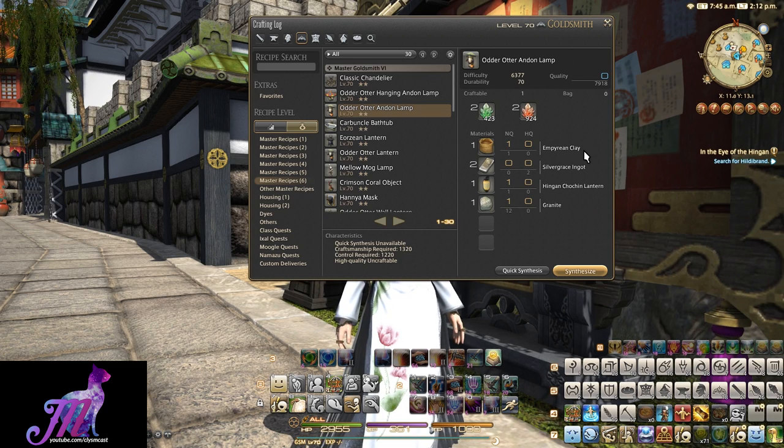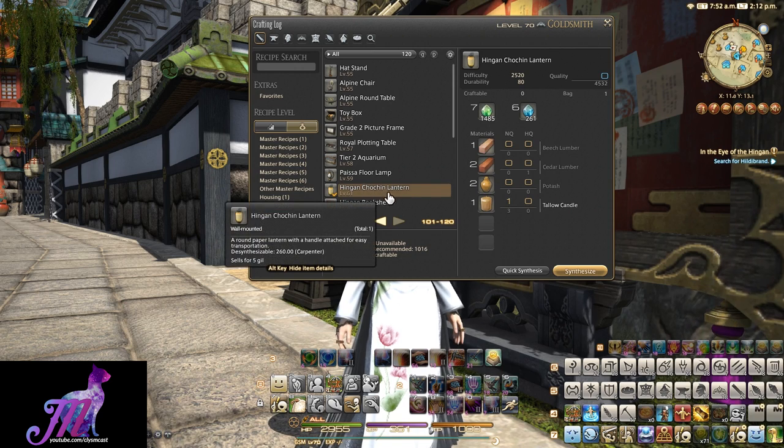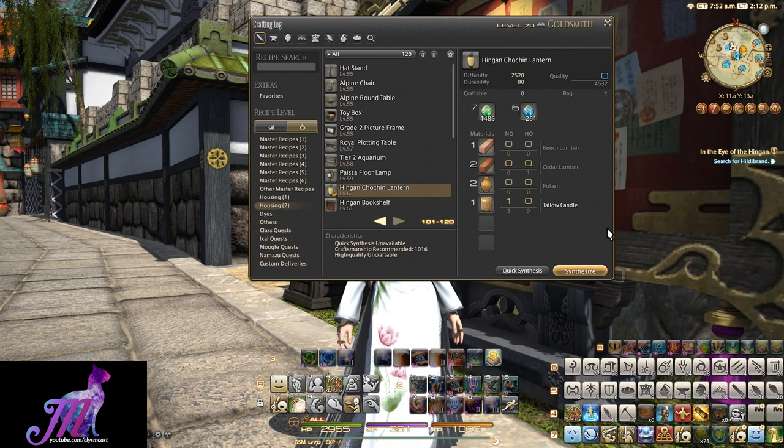This also needs two Silver Grace Ingots, one Granite, and one Hingen Chochin Lantern. The Chochin Lantern is a basic level 61 carpenter housing craft using one Beech Lumber, two Cedar Lumber, two Potash, and one Tallow Candle.